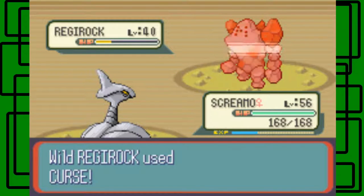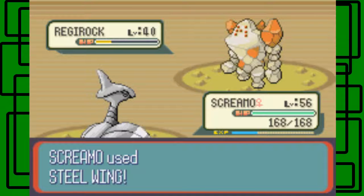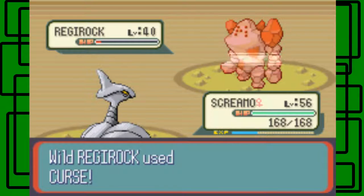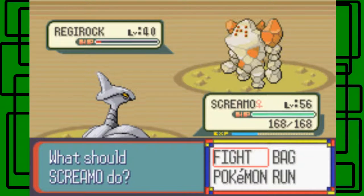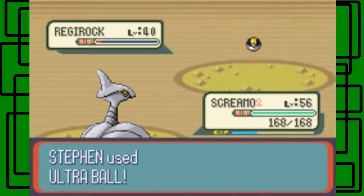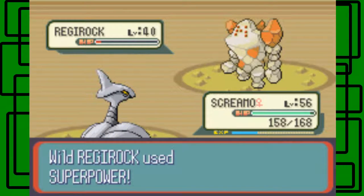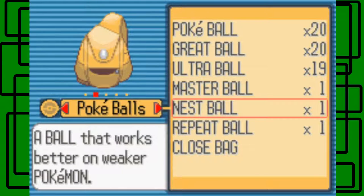I think I'm going to use one more Stealing, especially since it used Curse there and raised its Defense stat again. I'll use Stealing again — it hits, awesome. It's in its red health, nice. It's only been using Curse — it's trying to max out its Attack and Defense stat, but it's also decreasing its Speed stat, so that's pretty cool and good for the Ultra Ball. I'll throw a Nest Ball and a Repeat Ball just to be funny too. The Nest Ball got three shakes — oh my gosh, that was so close! In my failed recordings the Nest Ball doesn't even shake once.